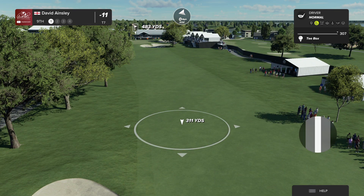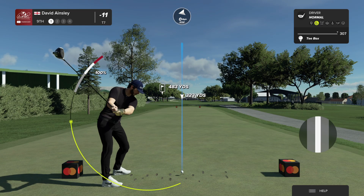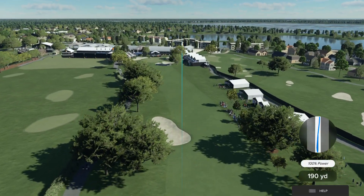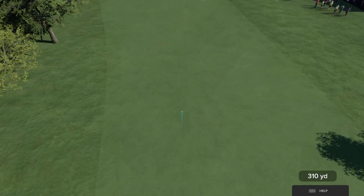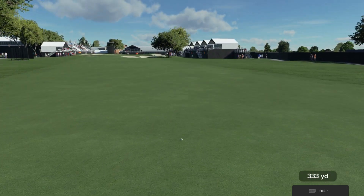It is, it ever is. Players want to avoid the bunker down the left-hand side, so inevitably they push it out to the right-hand side into the rough, into the trees — now they've got very little chance of reaching the green in two. So this is probably the most difficult tee shot on the front nine, and one they have to find the fairway with.